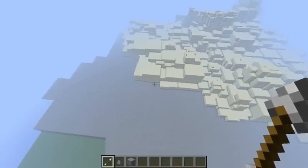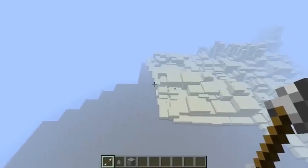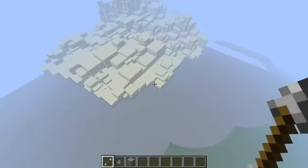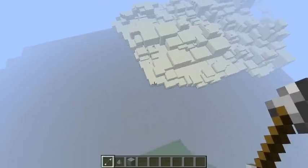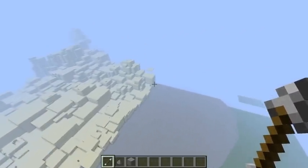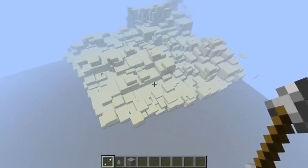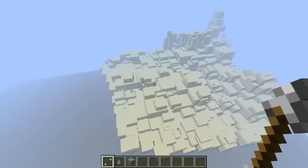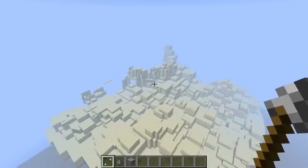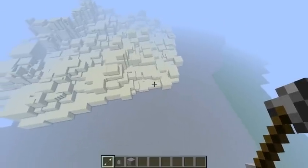We're going to keep going. Not sure what we're going to be creating with VoxelSniper yet. I know there's going to be a grotto, but I don't know how big this land piece is going to be. Maybe it'll be an island — I'm not too sure yet. I'm just placing some more smaller voxels around making it look a little bit better, less blocky. You can kind of see the landscape outline.